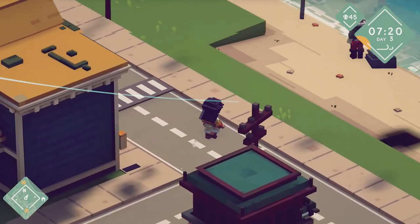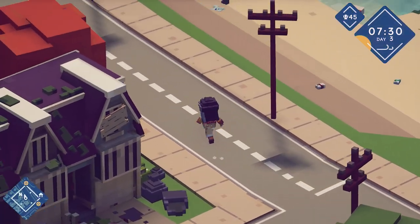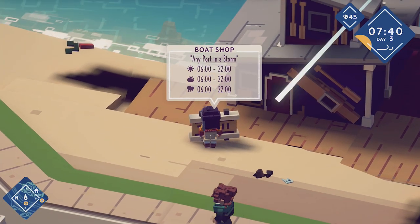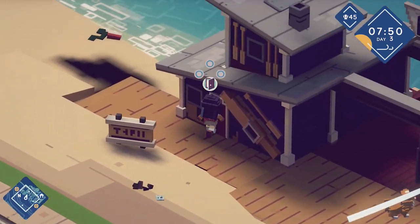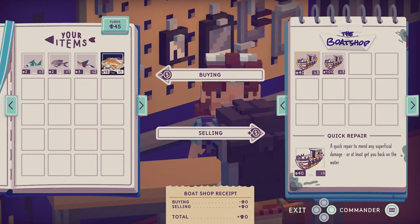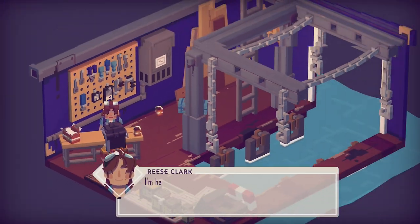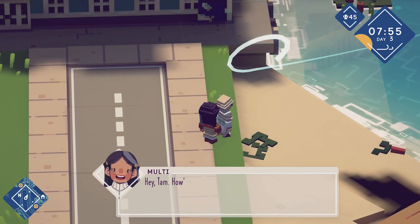Let's have a little look by walking around. This is the boat shop — this is where we're going to fix our boat. What are you after? Do you sell anything? I see a quick repair is 40 shells and 100 shells for a full repair, but we don't have enough money. I don't know how that works to be honest.